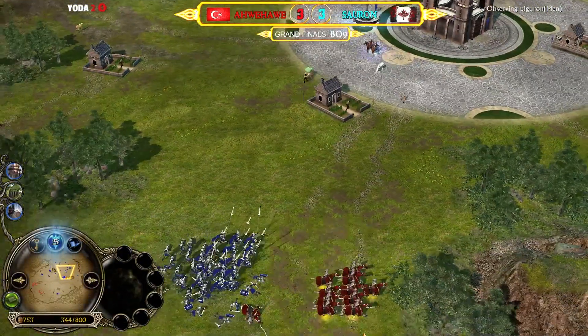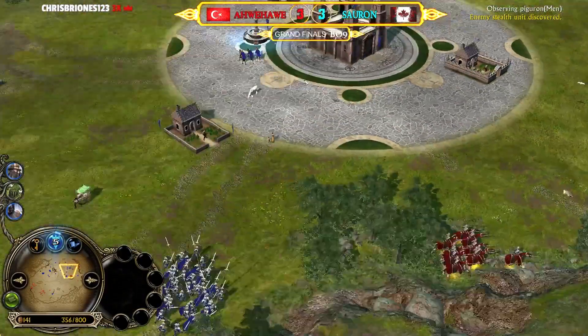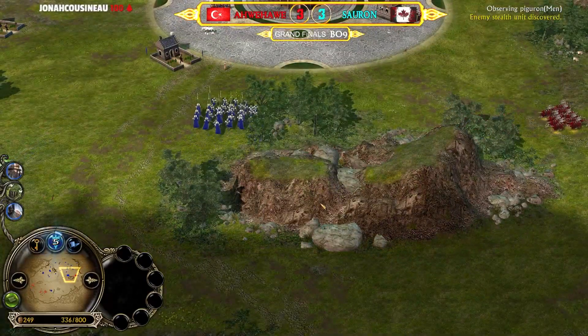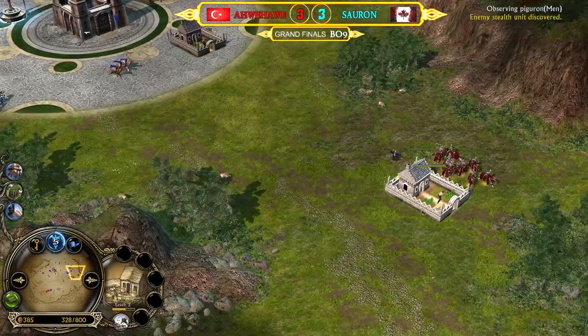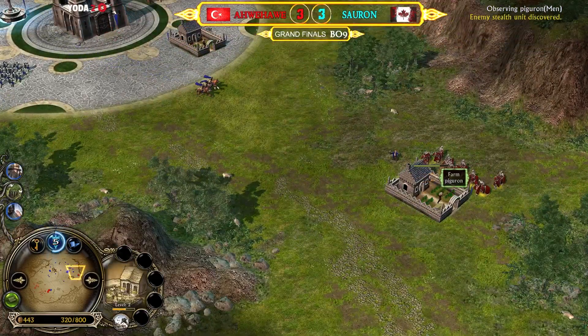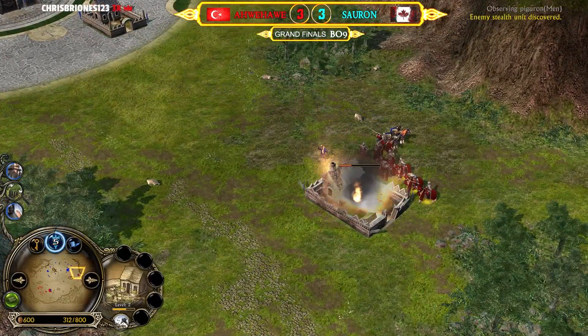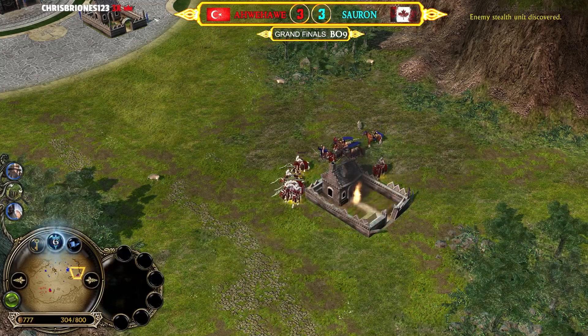750 command points against 800. Faramir is down — that was the only hero from Men of the West so far. Maybe something stronger is needed — the King himself, the Maia, or a wizard to turn this game around. The level two farm is in open area — rally call buffed. Unfortunately for Men of the West, that means minus 100 command points.